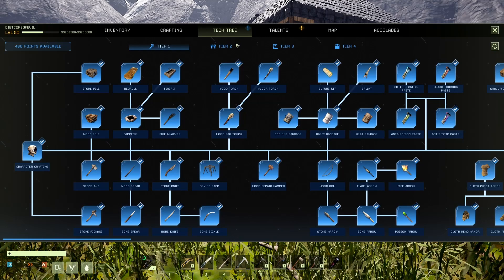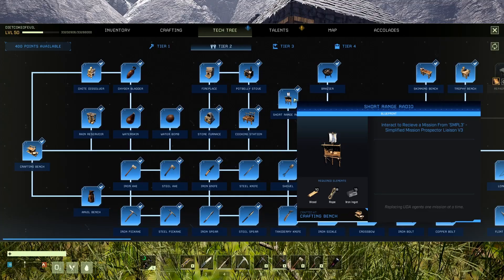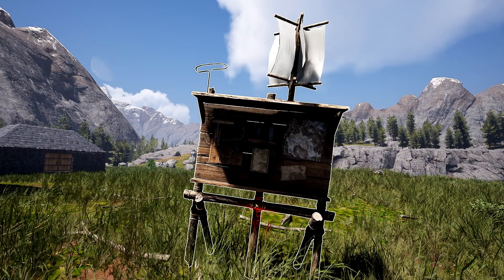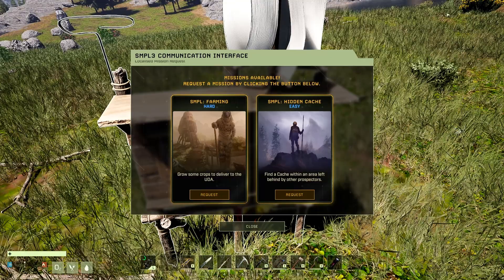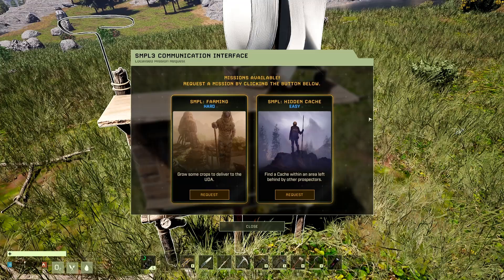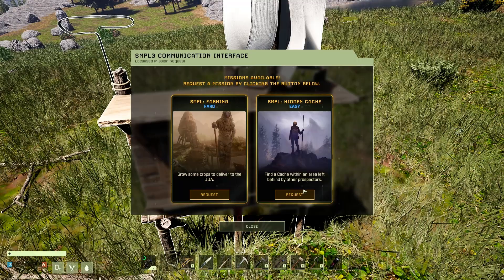The next thing to show is on Tier 2: the short-range radio. Interact to receive a mission from SMPL3 — Simplified Mission Prospector Liaison, Version 3. It can be crafted at the crafting bench for 10 wood, 8 rope, and 15 iron. Once crafted, you can place it wherever you want, and you can pick it up and move it. Once you have it, hit E and select which mission you want to do. Depending on your area, difficulty, and biome, you'll see a certain type of mission. We have two missions: grow some crops to deliver to the UDA, and a simple hidden cache mission — find a cache within the area left behind by other prospectors.